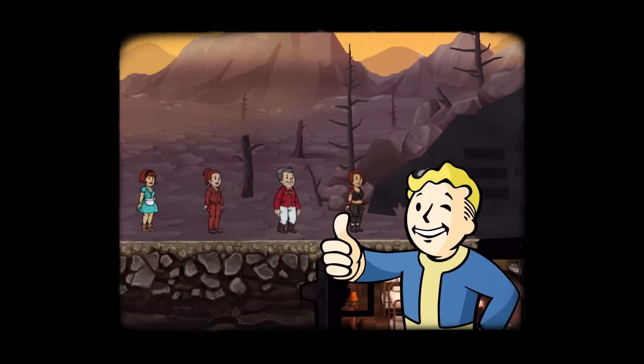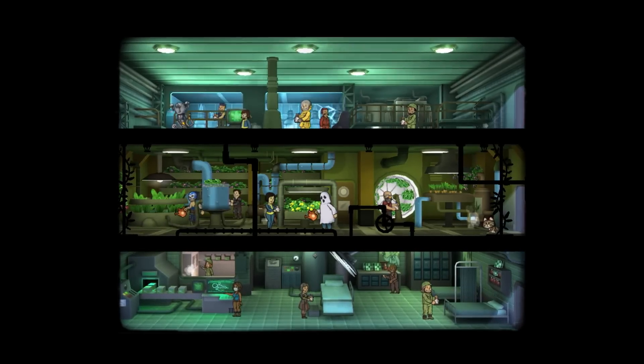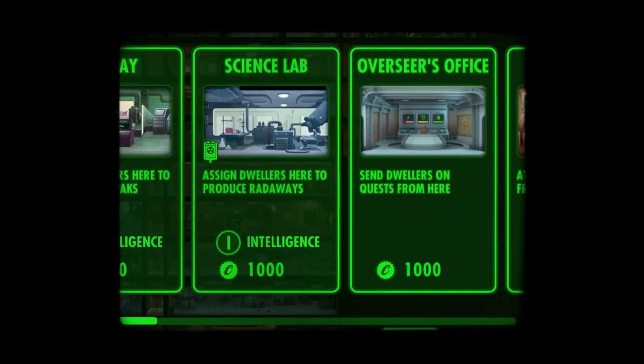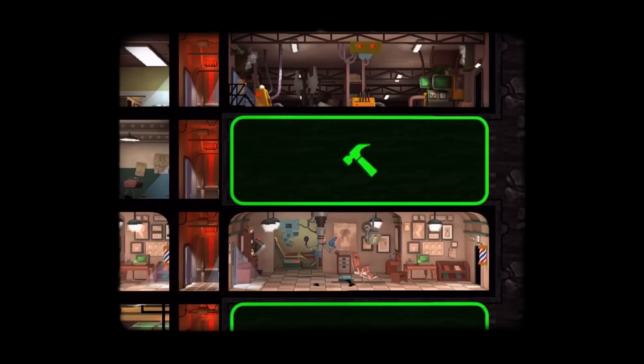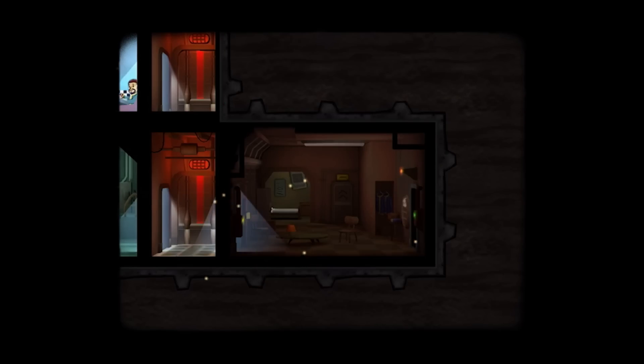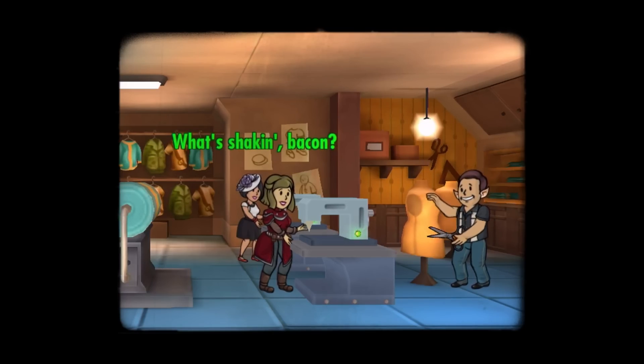Congratulations, friend! You will have total authority to create the perfect underground community. Select from a variety of modern-day amenities to turn an excavation beneath 2,000 feet of bedrock into the very picture of vault life.